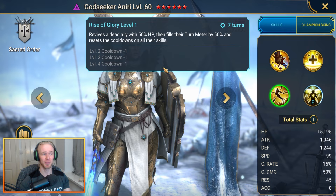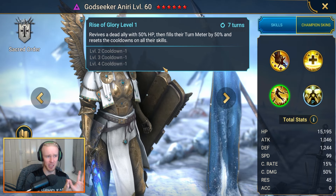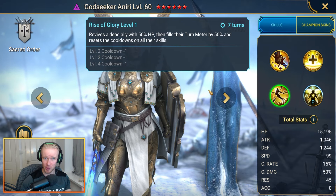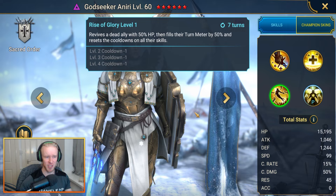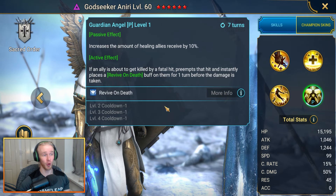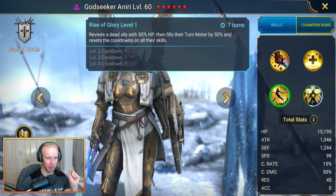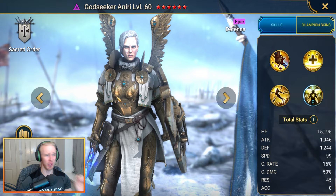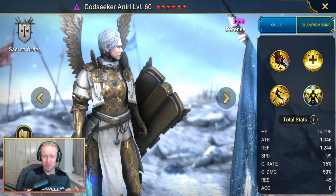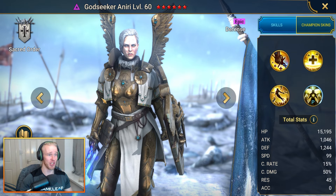This is very important. If your other champ in a two-man Sand Devil team is something like Ninja - who just wants to be spamming HP burn as much as possible - it's a very very good two-man team. She also has a self-revive on her passive. This combination of skills alongside a damage dealer like Ninja essentially builds an unkillable two-man team going into Sand Devil, trivializing that dungeon. Godseeker Aniri is a true cheat code.